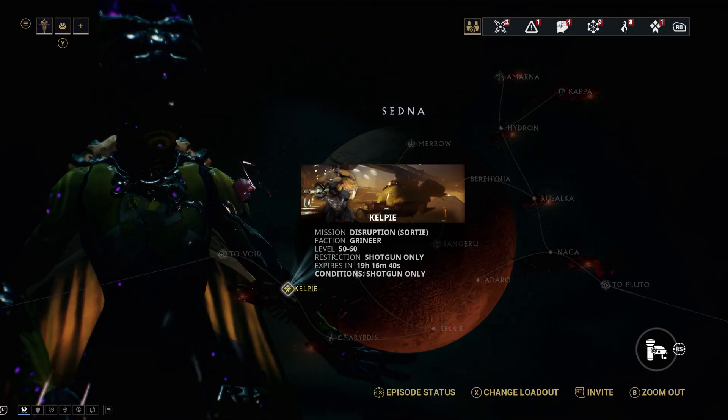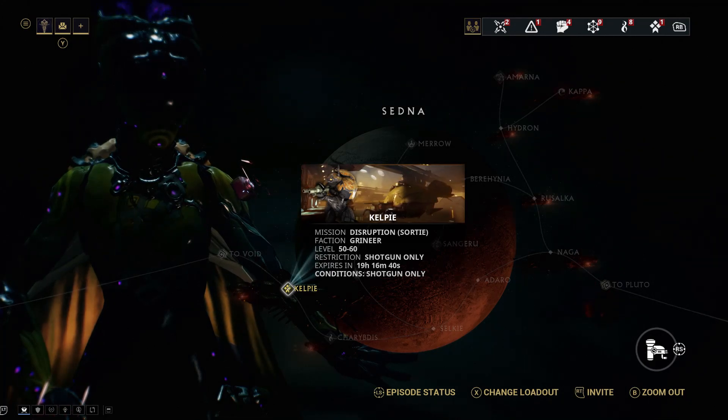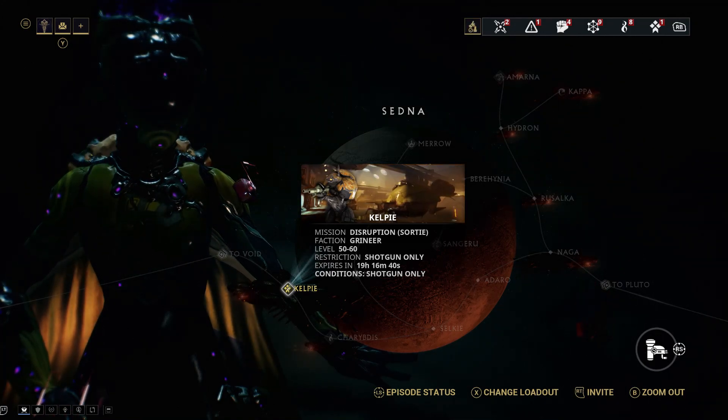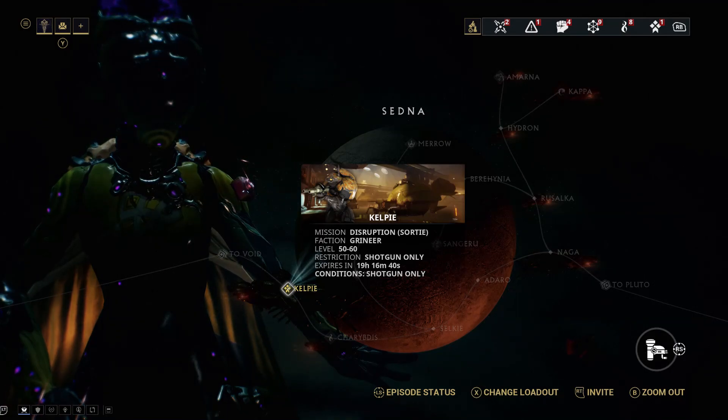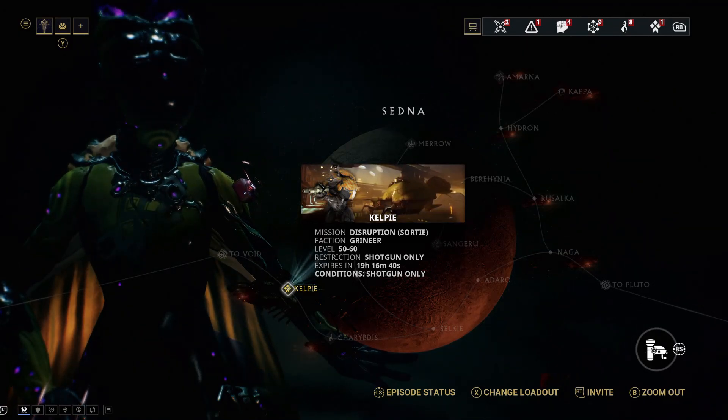Gauss drops on the Disruption mission Kelpie on Sedna. It's a part drop in Rotation C, which means that you'll start to see its parts from the third round onwards.